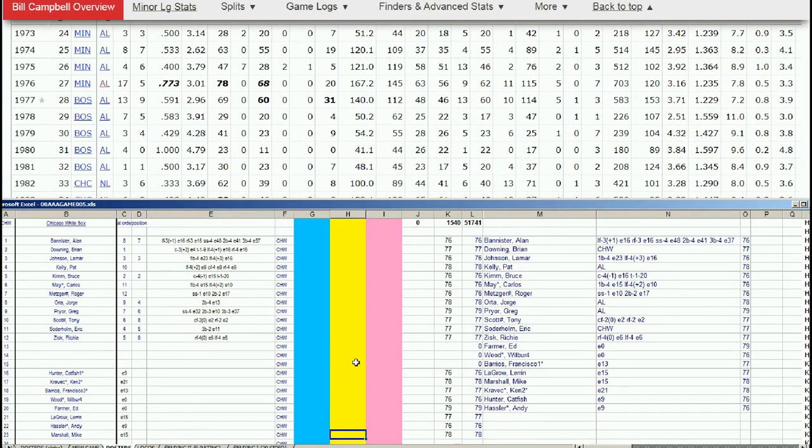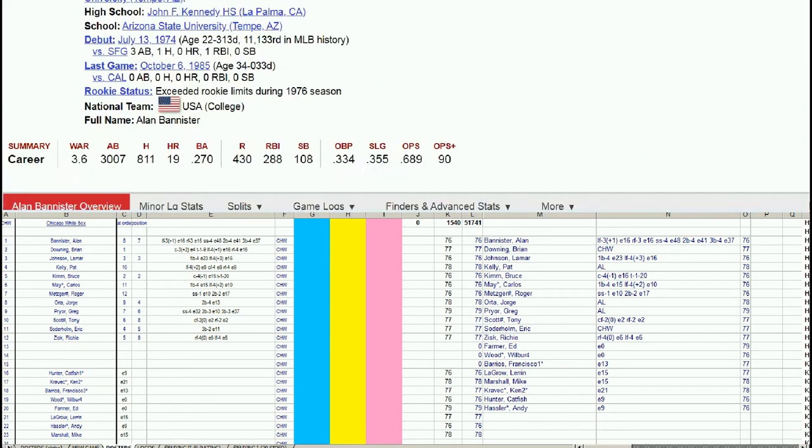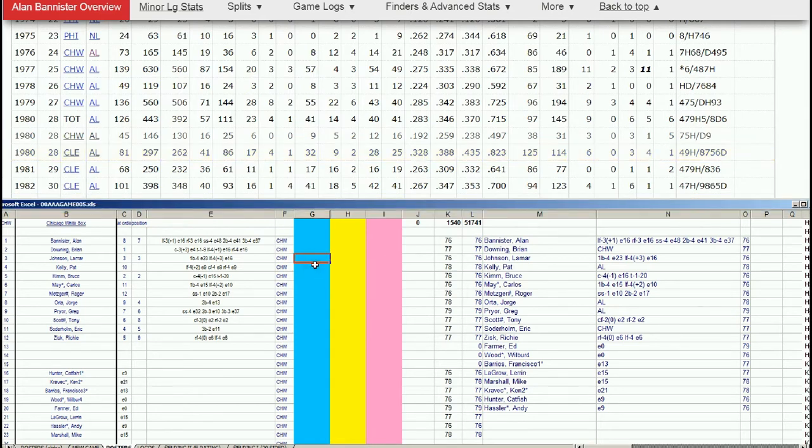Now the White Sox — again five hitters and three pitchers. Starting with Alan Bannister: he has a long career as a utility guy, plays all over the field through 85, White Sox hat on Baseball Reference. He plays with the White Sox through 80, then goes to Cleveland for four years. In 80 he split time — hit .192 for the White Sox and .328 for Cleveland. Like Dan Ford bouncing between Twins and Angels, here we see Bannister on White Sox and Indians. Let's hold on and keep him for now.